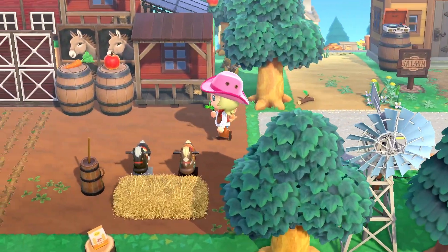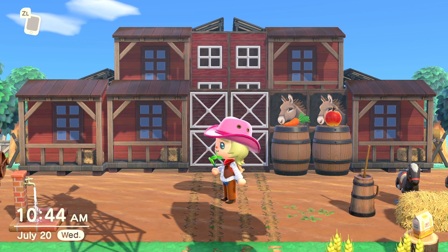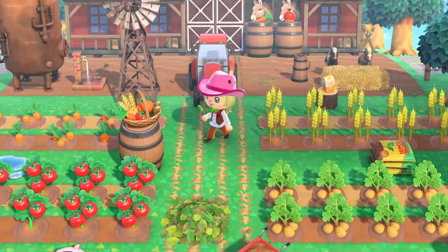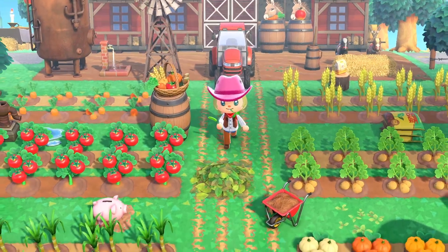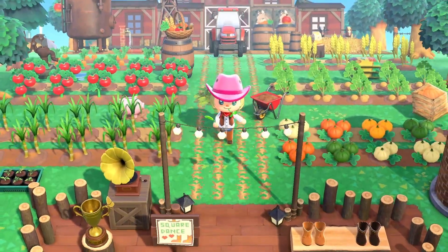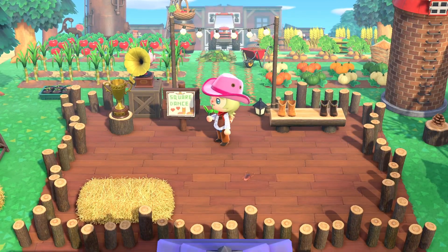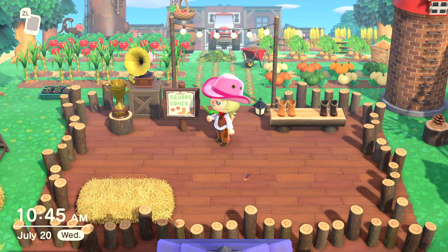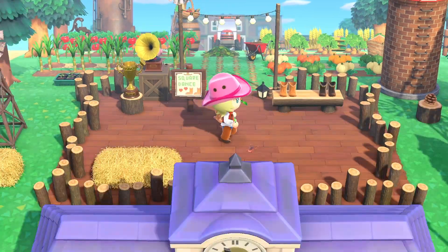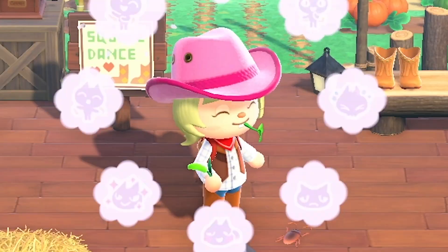This is the main barn on the island — a giant farm build. We have two horses chomping down on apples and carrots, and all the vegetables in the game planted: wheat, carrots, tomatoes, potatoes, sugar cane, and pumpkins. A little further down I have a square dancing spot with a trophy from square dancing competitions on the island. If you forgot your cowboy boots, we have some extra pairs over here. We even have some bugs that like to participate.